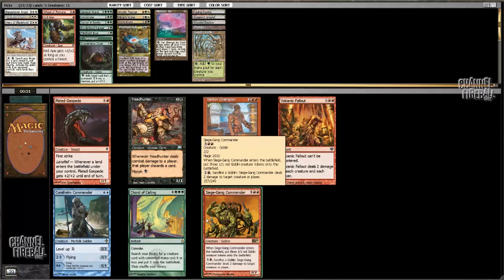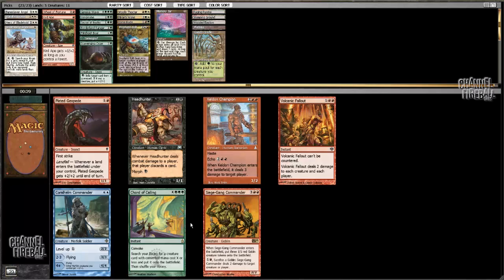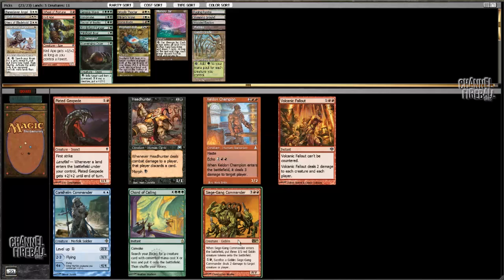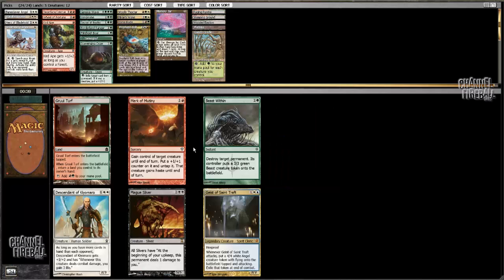The Siege Gang came back, so did Court of Calling — that's actually really tough. But I'm gonna grab Siege Gang here. Cord would be nice, but I don't have anything to Cord into yet, other than Baneslayer Angel — Baneslayer Angel's a pretty nice one. But I think I need this Siege Gang more. Could just be dead wrong on that, to be honest.